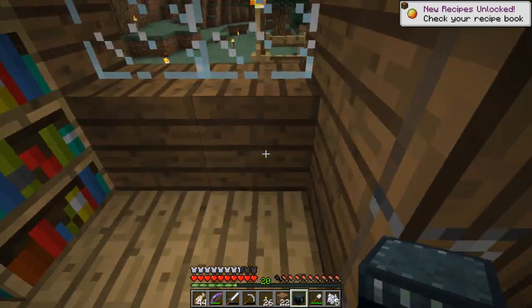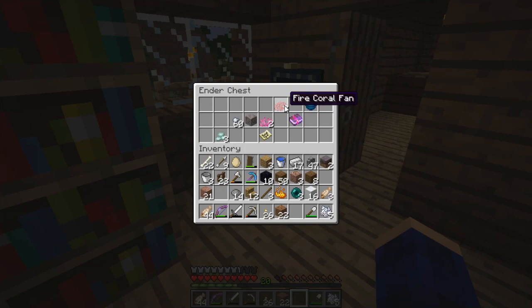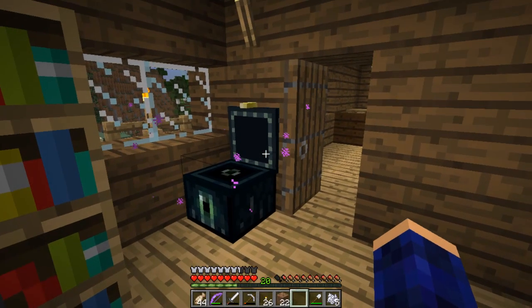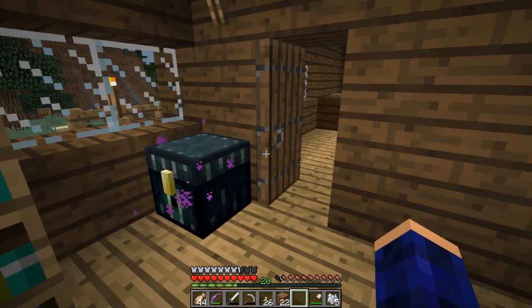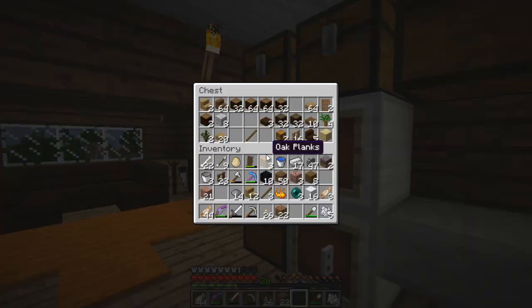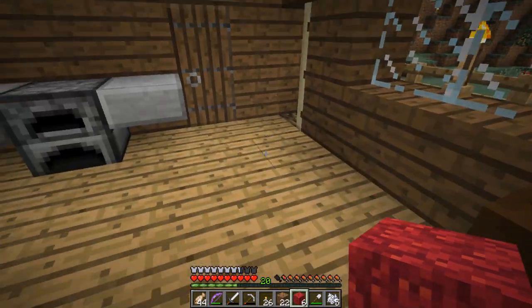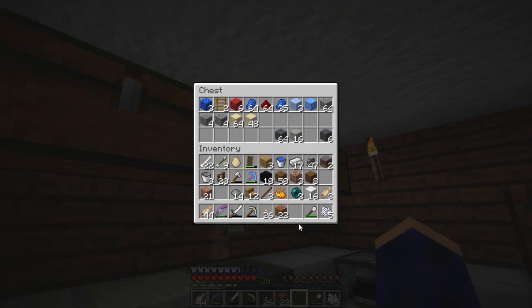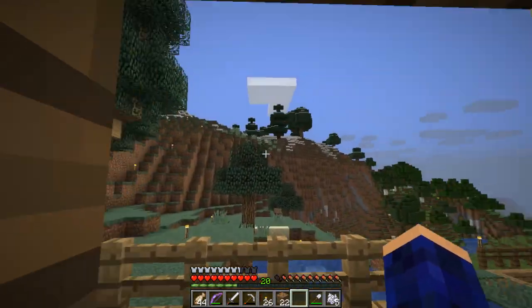Yes! Now I have an ender chest of my very own. Where should I put it? In the bedroom — I kind of wish I'd put it next to the bed, but oh well. Now I can grab — oh! I did all that because I thought I put my coral blocks in there, but nope, they were right here the whole time. What's really sad is I put all of my building materials in here just minutes ago and didn't even notice. Well, we needed an ender chest anyway, right? It's very handy to have.